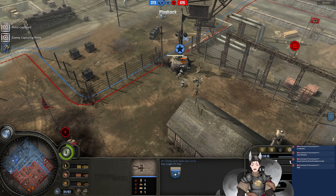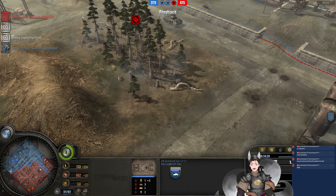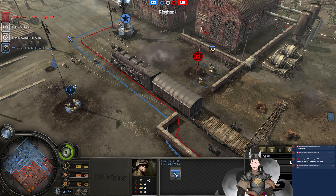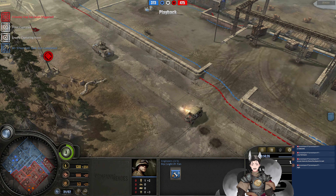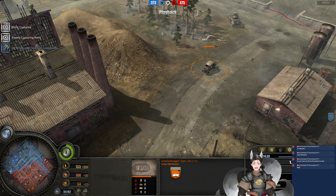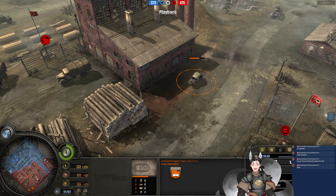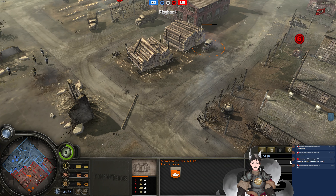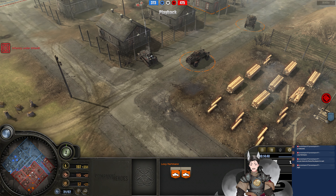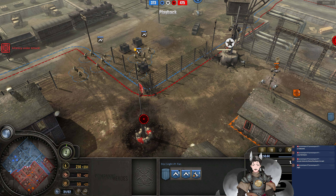A 180mm gun is now on the field. STG squad capturing the center of the map. The Greyhound's providing some good fire support there. He's doing a good job with the booby traps — and there's a detonation there. Looked like a little bit of delayed detonation. The Schimmwagen is taking mostly automatic weapons fire. The two Schimmwagens in this region are a little bit damaged. Mortar half-track firing. And we've heard 'defensive operations' which means Infantry Doctrine, right?